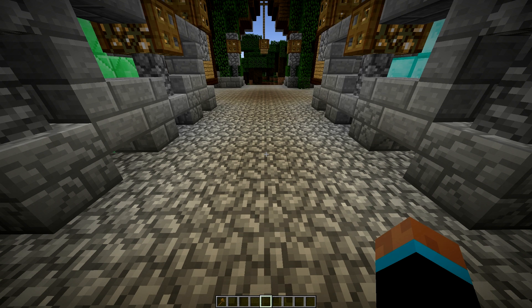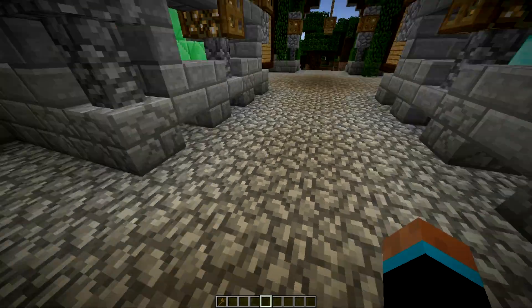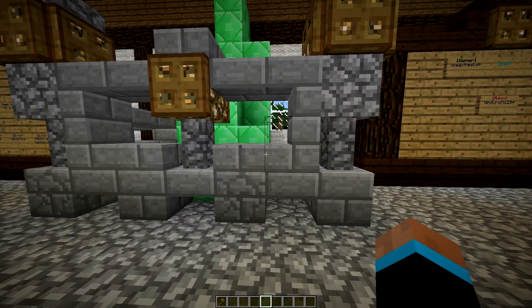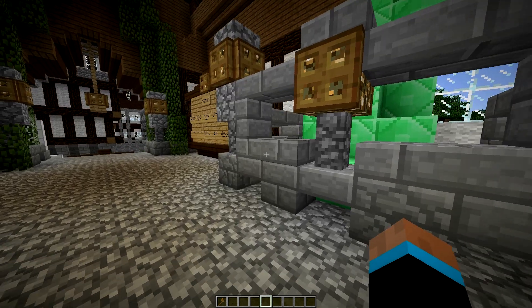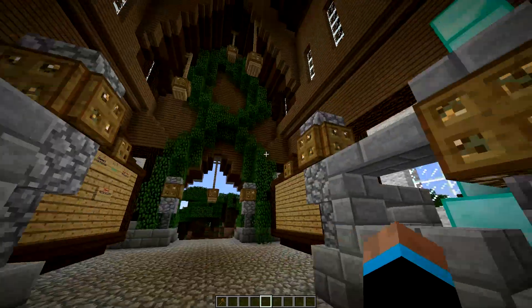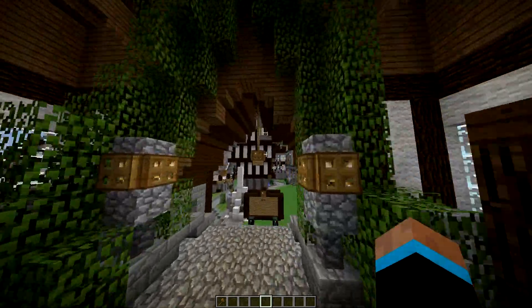When you or one of your friends or whoever decides to join the server, it'll be public — it won't be whitelisted or anything. So I just want to jump right in and kind of show you some features. When you spawn in, it's going to be right in the nice big spawn building.